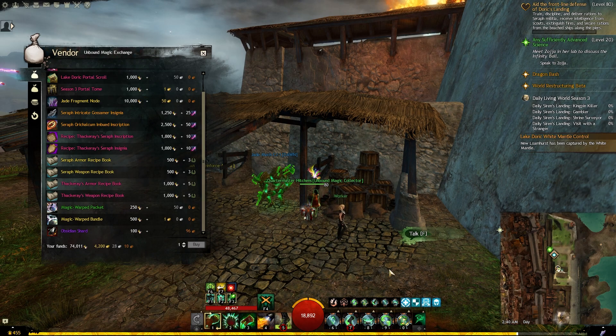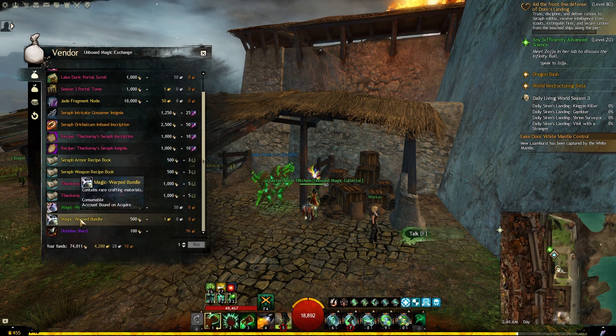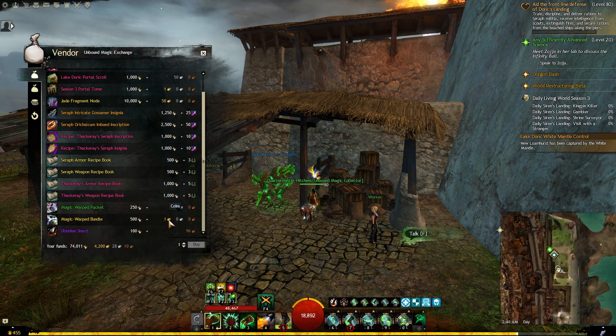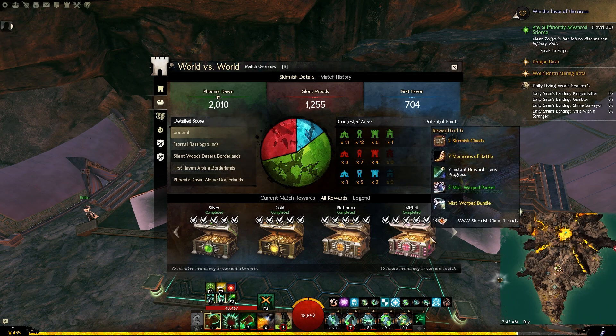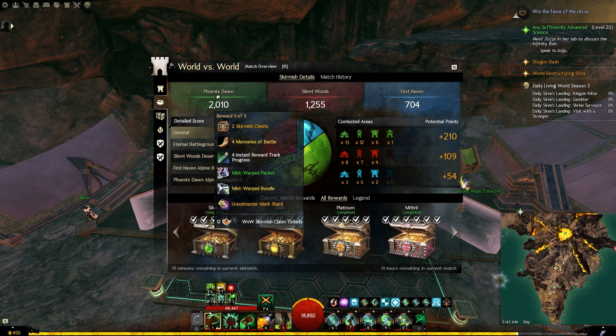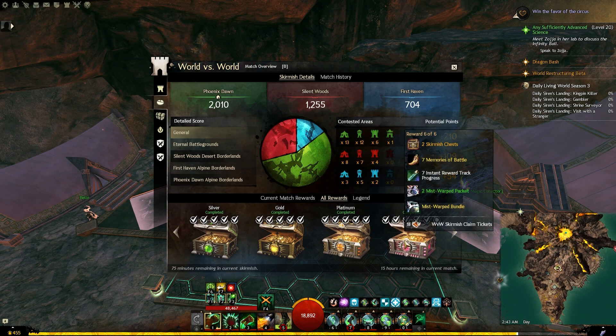There are other similar vendors in the other Living Season 3 maps, but I don't recommend buying the bundles from them because you will most likely end up making a loss. In a similar way, from the skirmish reward tracks in WvW — specifically the Silver, Platinum, and Mithril reward tracks — you will get something called Mist Ward bundles, which will also have a chance of getting you some mystic clovers.